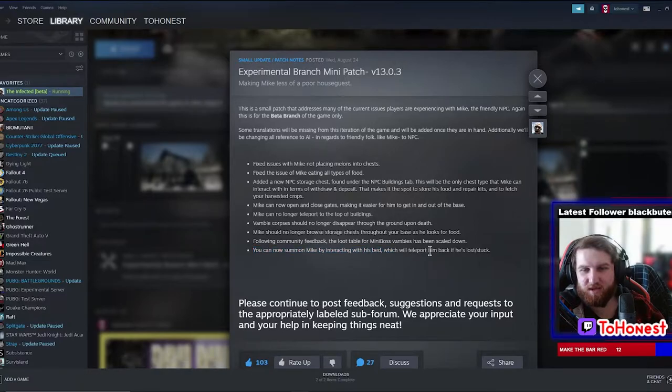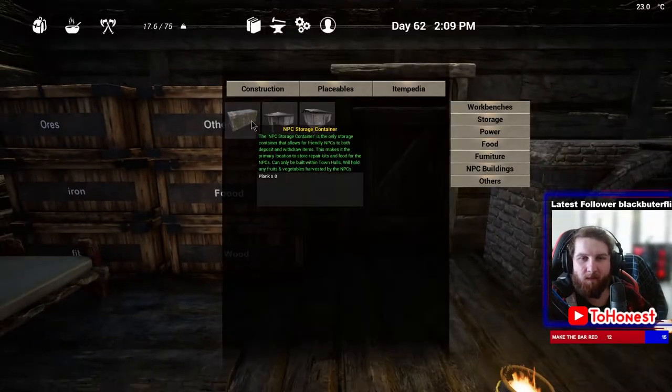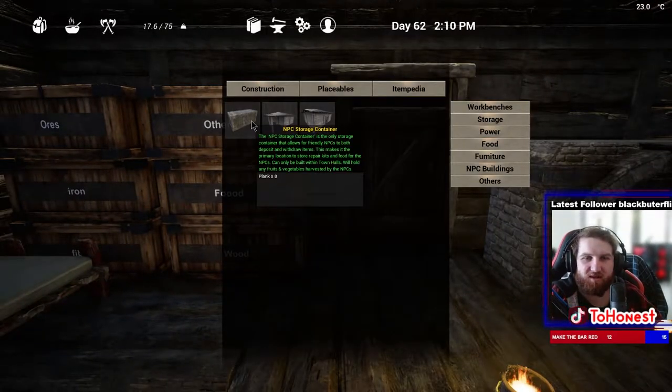You can now summon Mike by interacting with his bed, which will teleport him back if he is lost. That's really good - so many times he would get stuck somewhere or I had no idea where he was. Really glad they added that in.